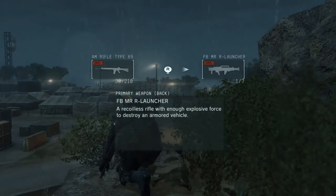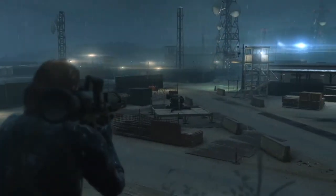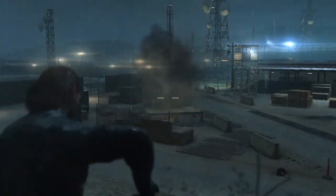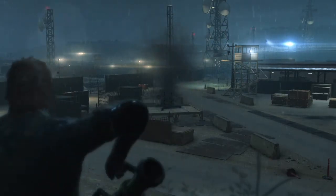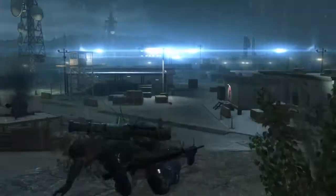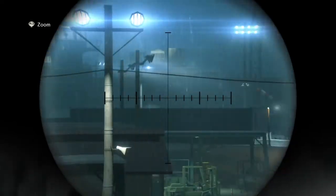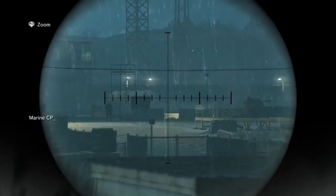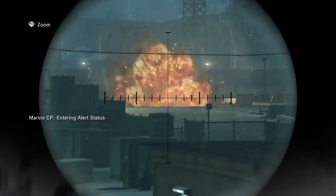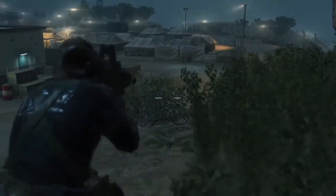At number six, we have the Carl Gustav rocket launcher, which serves as a more versatile version of the sniper rifle. You can use this to take out anti-aircraft, vehicles, choppers, even other guys charging at you. Again, it alerts everyone to your position, but if they're already alerted and coming at you and you have a good position, you can hold off very well with this gun. The range on it is also spectacular. Similarly to the shotgun at number 10, it's a good gun to have if you're caught and need to get out of a pinch or even the odds.